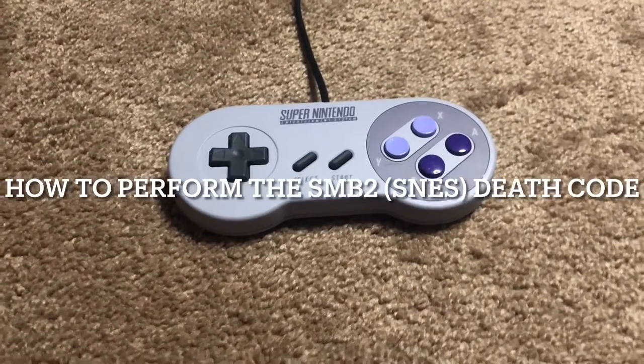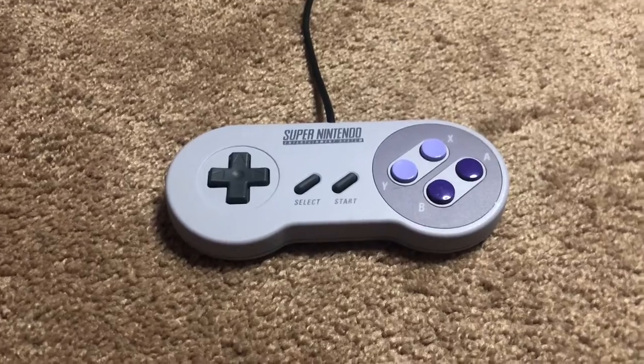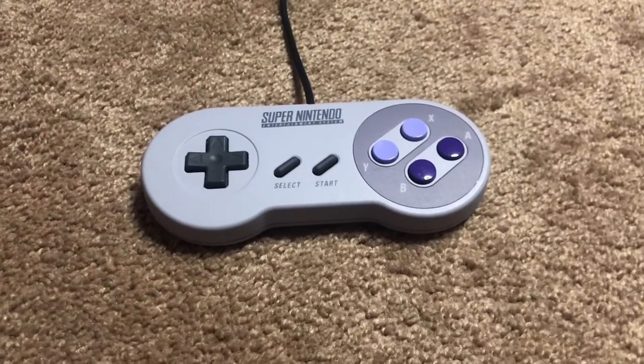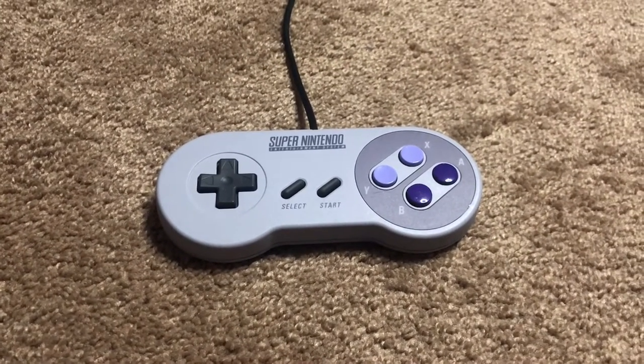Are you ever playing Super Mario Bros. 2 and Super Mario All-Stars and just kind of want to die right there on the spot? If so, your strange wish is possible with a cheat code, as everything in this world that isn't real life.